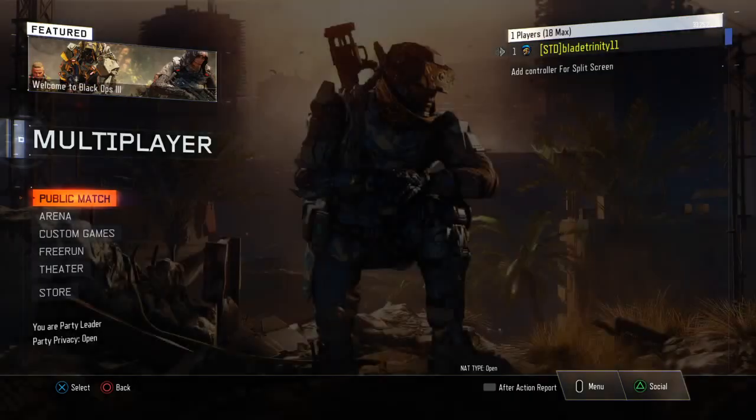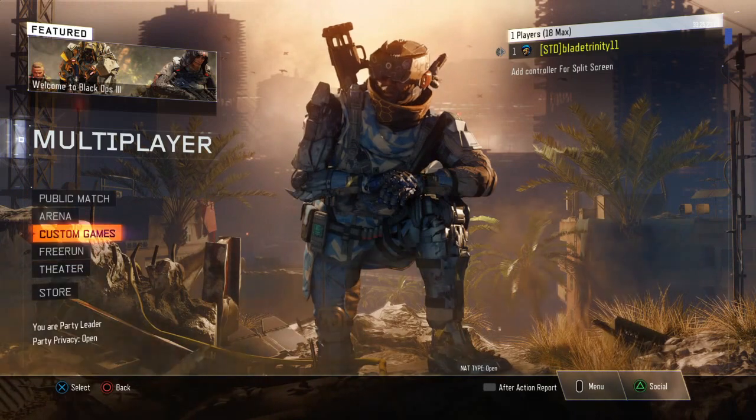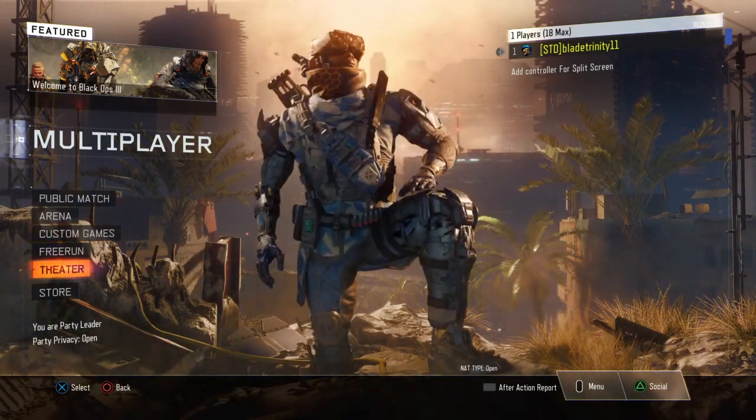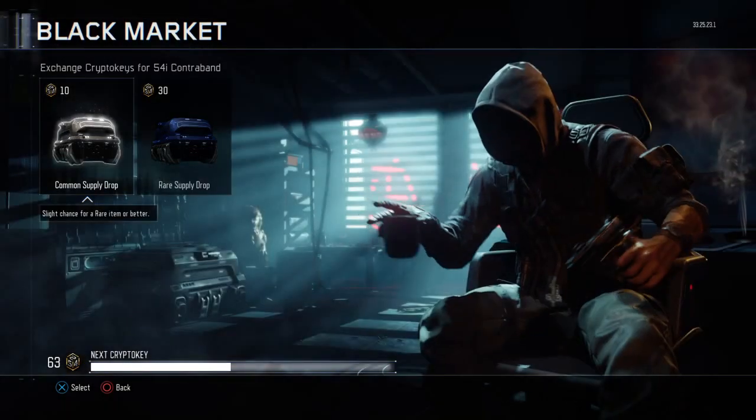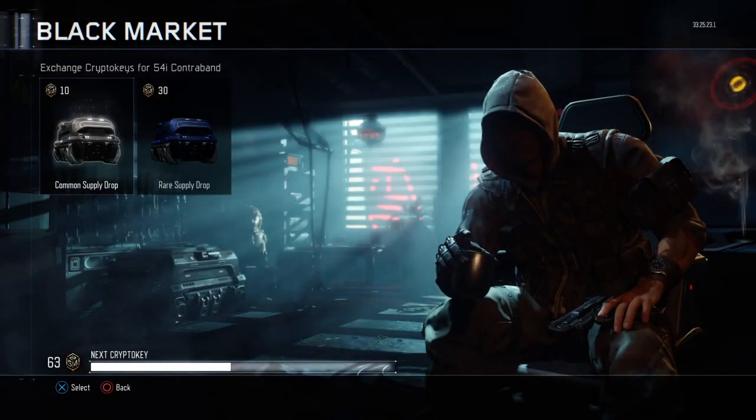Here's my zombies and I have yet to play campaign. Let's go into public match and go to the Black Market. I got 63 supply drops — I'll put up six.